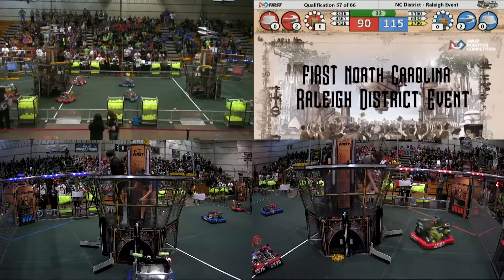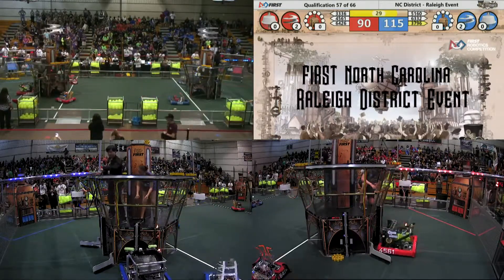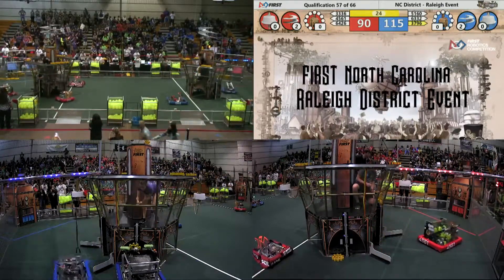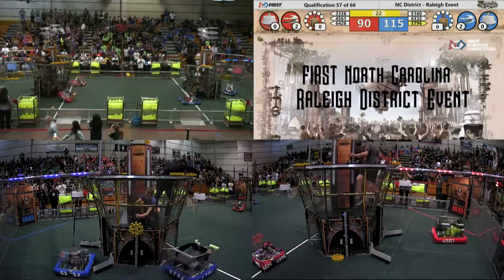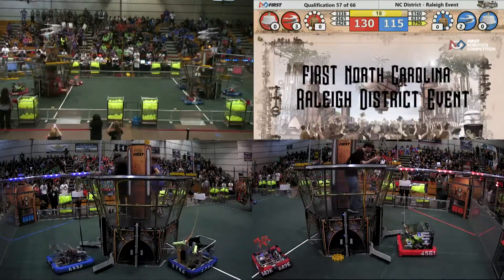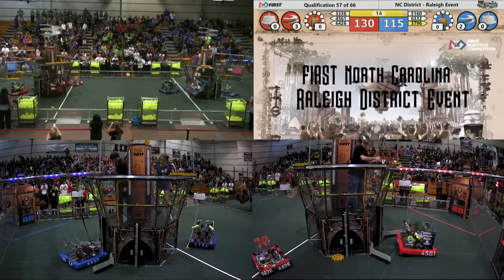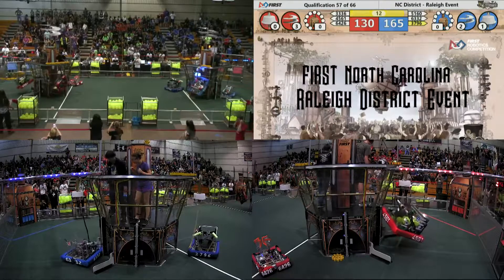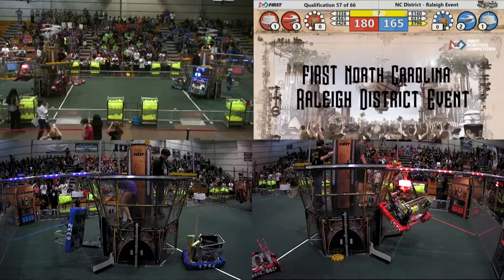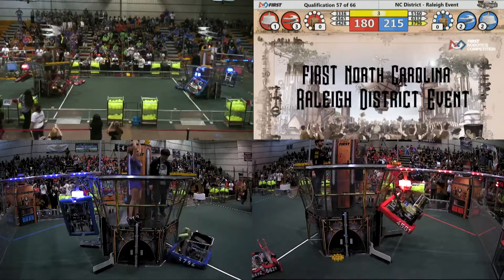4561 delivers yet another gear to the Red Alliance. Pilots prepare for takeoff and lower the ropes so their bots can climb aboard. The pilots race for an extra gear in. The Red Alliance gets that third rotor spinning. 5160 begins to ascend, hitting the first davit. 4561 also hitting a davit for the Red Alliance. 6332 triggers a touchpad on the Red Alliance as well.